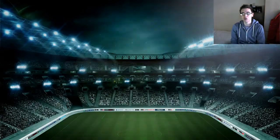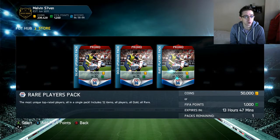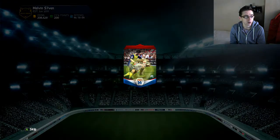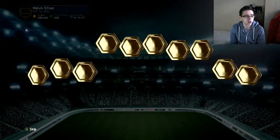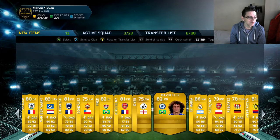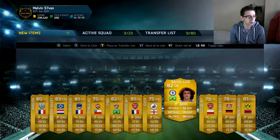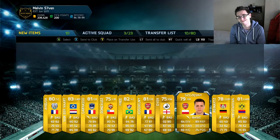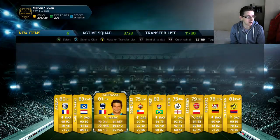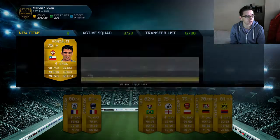Moving on to the second pack — hopefully it's a little bit better. Hopefully a legend; that would be ridiculous. We get Di Maria, an 86-rated player — that's a bit better. And David Luiz. That pack has probably just skimmed the 50k mark because Di Maria goes for about 25k and David Luiz goes for about 10-12k, so probably just under 50k but still not a bad pack at all. We get Van der Vaart as well; don't think anything else really sells for anything, so discard that.